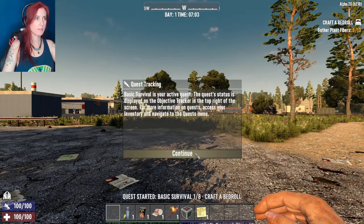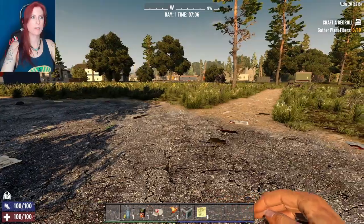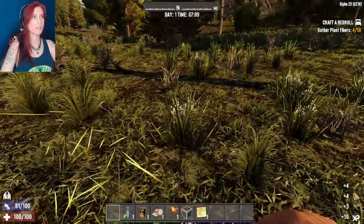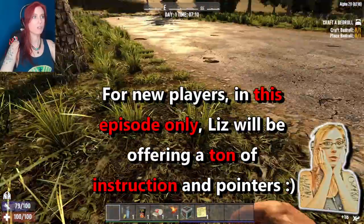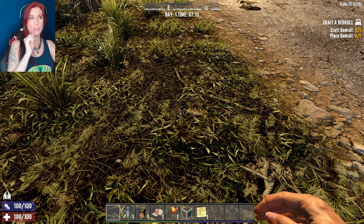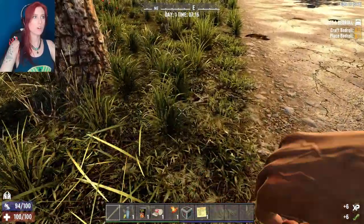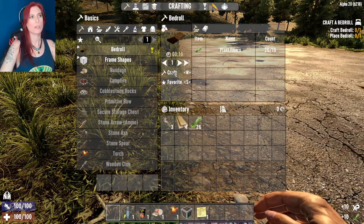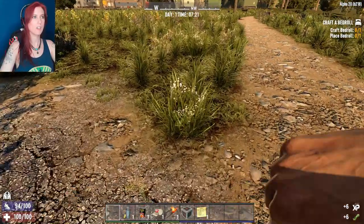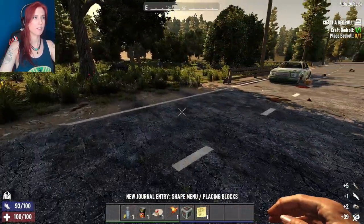We are in, and that did not take very long at all. It looks like we kind of spawned in where we were at for the experimental weekend, which is absolutely fine by me. Let's very quickly go through and do all of the stuff we need to do at the very beginning. For those of you who are brand new to Seven Days to Die, the top right-hand corner where it says 'craft a bedroll' — if you complete all of those little quests, you'll get four skill points, which are extremely important.